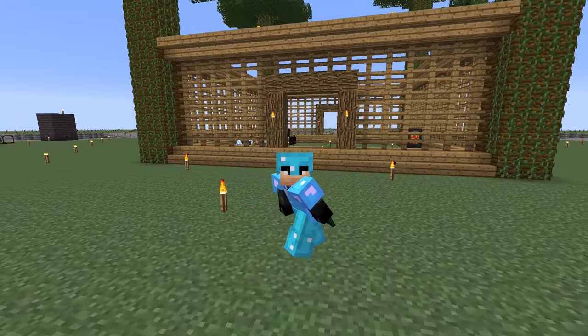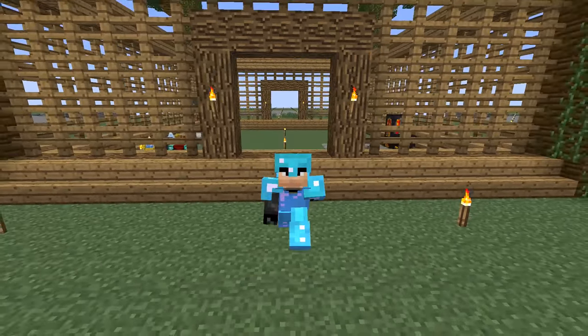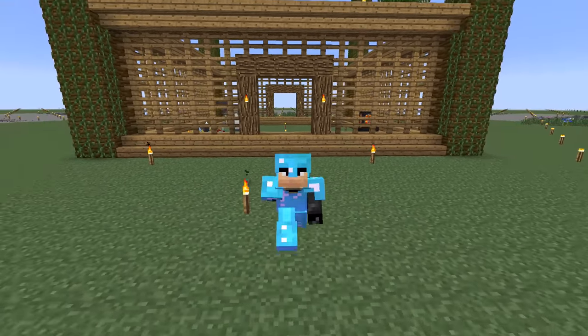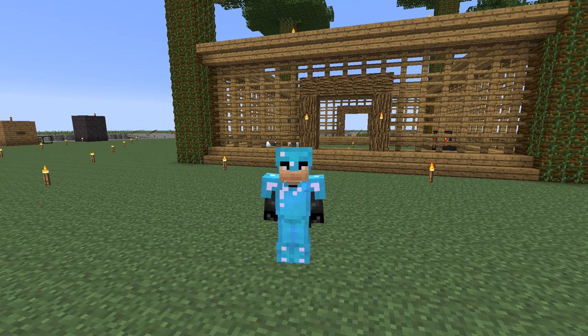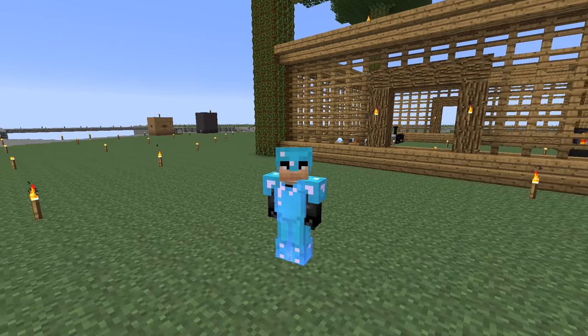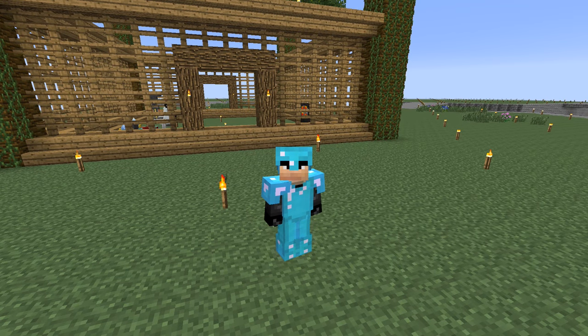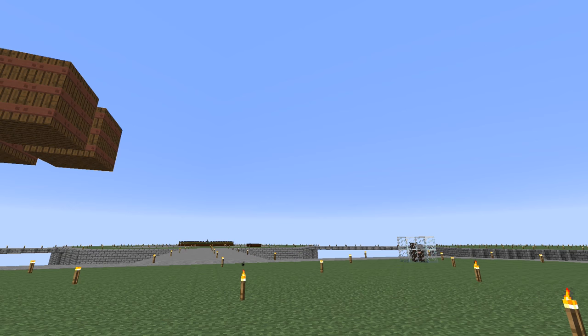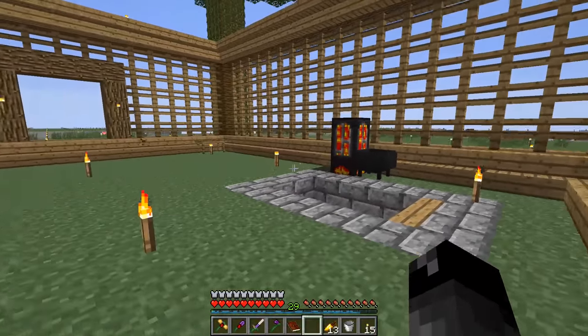Welcome back to another episode of Regrowth! Last episode we ended off with making the ME Controller, which was quite the endeavor. We had the ME Controller as one of the big parts needed to progress into Applied Energistics. We don't necessarily need the ME Controller — we could use the power acceptor for a simple eight-channel AE system — but it makes sense to get the controller done so we can expand freely.